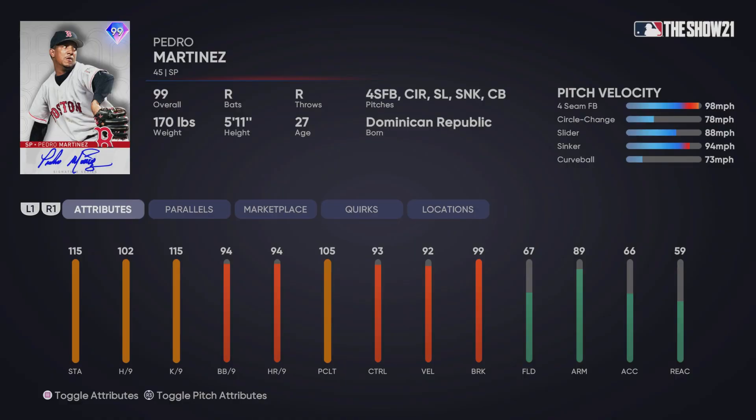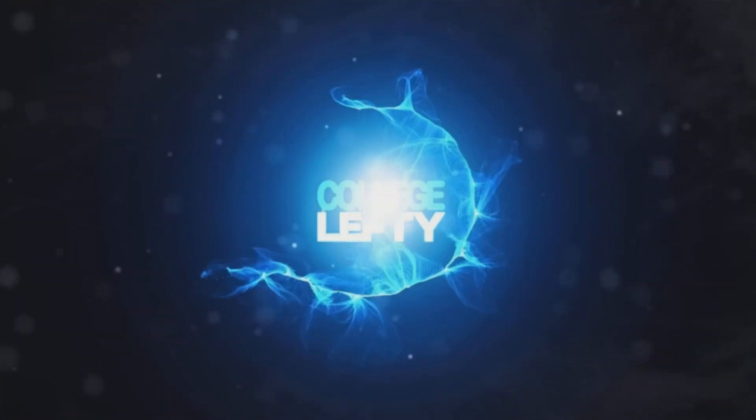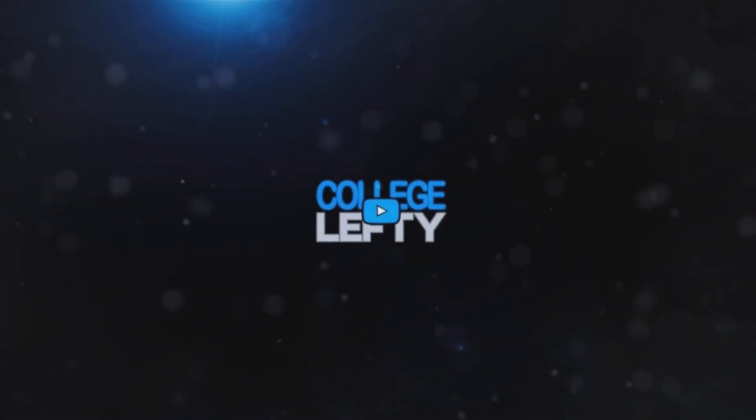I'm looking forward to trying out Pedro Martinez. I think his motion is the easiest one to use with pinpoint pitching, so he's going to be very effective. I've seen mixed reviews on Pedro, but I think he's an end-game pitcher and a top pitcher in this game. The one thing you could argue is that he doesn't have the cutter — his 94 overall version did have the cutter, and on a signature series card you'd typically expect all their best pitches. But the fact that this card has a 98 mph four-seam and a 78 mph circle change is going to throw a lot of people off.